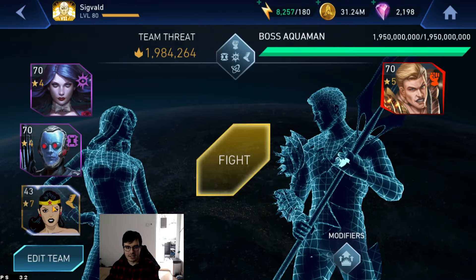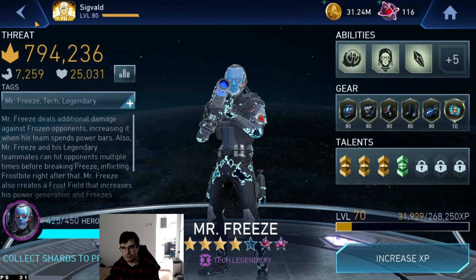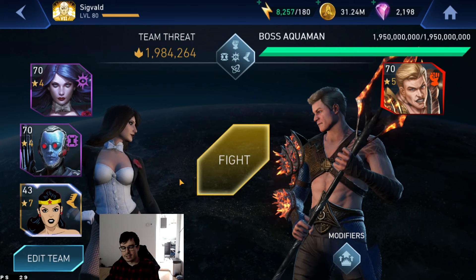We're gonna open with Zatanna with Godkiller at level 10, Classic Quantum with Godkiller at level 10, and Mr. Freeze with Puppet at level 10. Let's get this going against Aquaman.